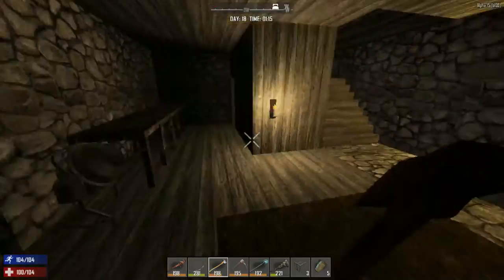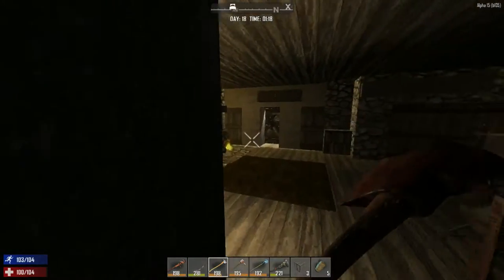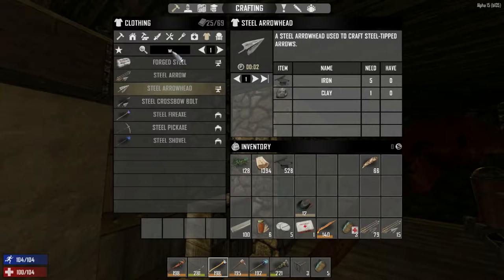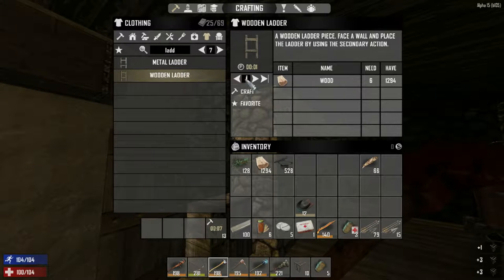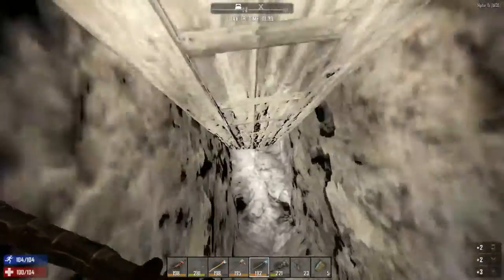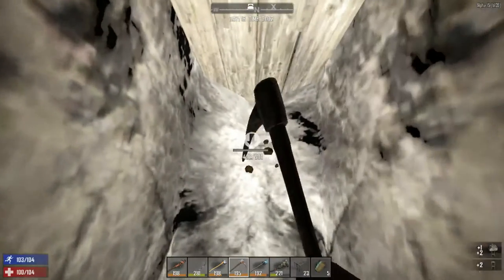In the meantime, I'm going to be digging downward. I have a mining helmet so we can see where we're going. I need to make some more wood frames — let's do 20 of them — and some wooden ladders, maybe 10. I'll carry on digging downward and see you in the morning.